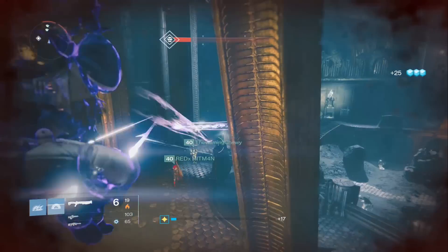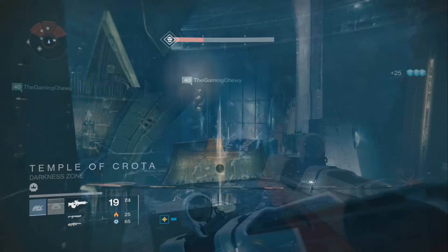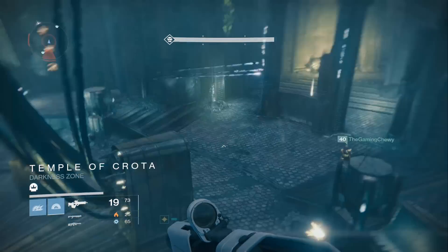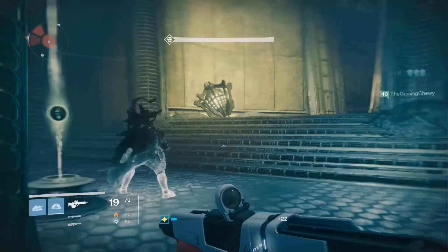First you're going to want to launch up the mission Lost to Light, and you're going to want to do the part where you have to run from the enemies and put orbs in the door to open them.